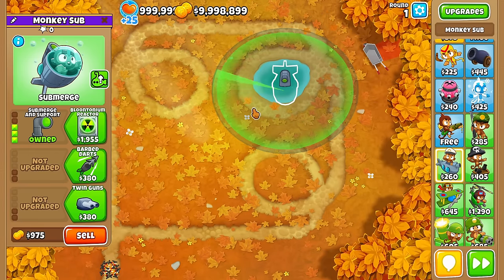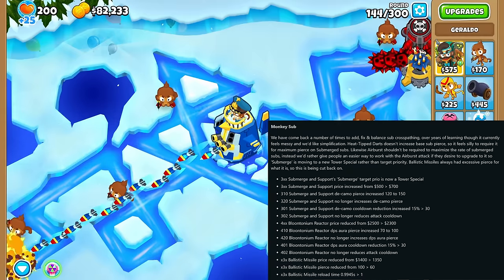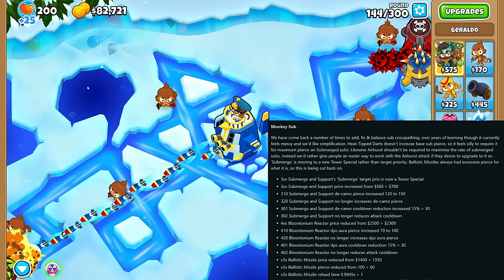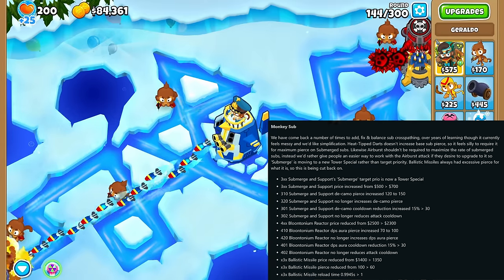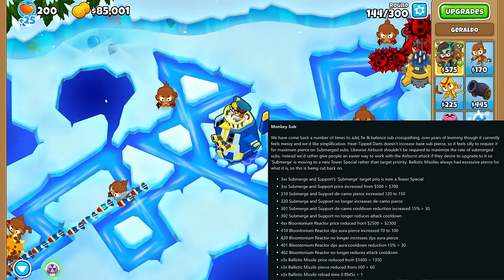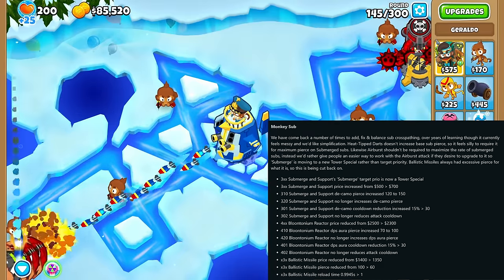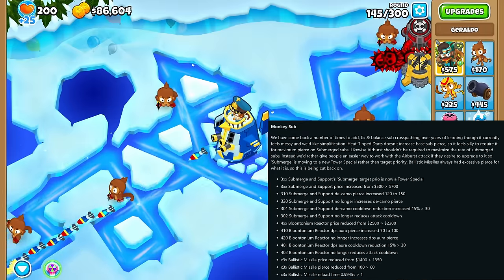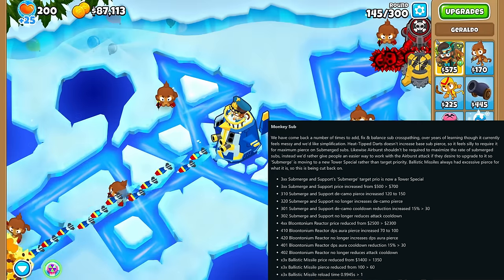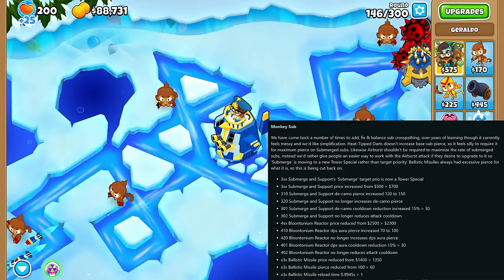Submerging the submarine is no longer an attack priority but can be toggled with this button. The submerged attack and the camo detection no longer gain Pierce from the second middle path upgrade but instead gets all the extra Pierce from the first upgrade. Likewise, the bottom path upgrade no longer makes it attack faster when submerged — instead the Tier 1 upgrade does more than before. There were also some small price changes all around and a Pierce reduction for the Ballistic Missile along with a slight reduction in speed.